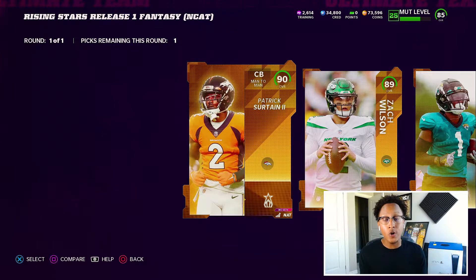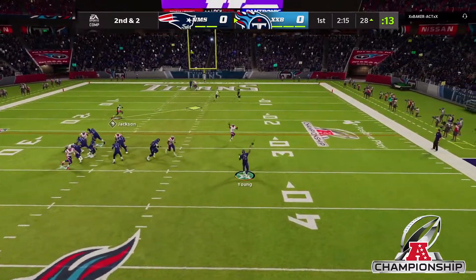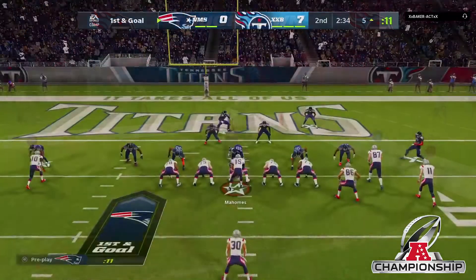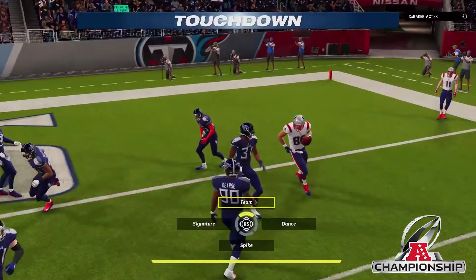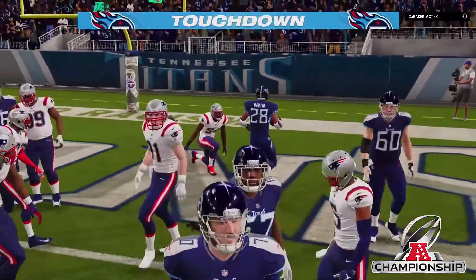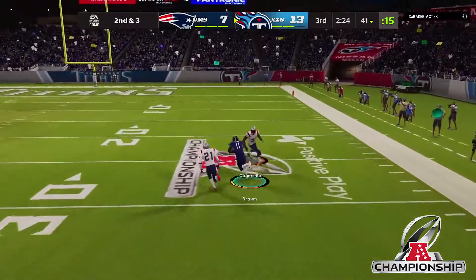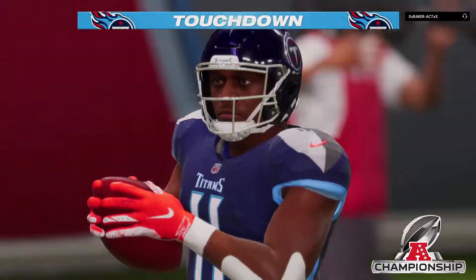And then Patrick Surtain — this is the guy we're going to be picking up because our corners are trash. I did play my AFC Championship game — I'll leave some highlights up right now — but long story short, your boy got slapped. I had to finish it on current gen only because you cannot continue your season from current gen to next gen. Do not play any kind of Madden after 10 PM because that's when all the sweats come out. This guy's team was stacked, the run game was crazy, he was dotting me up, my corners are getting burnt — and that's exactly why we're bringing in Patrick Surtain today.